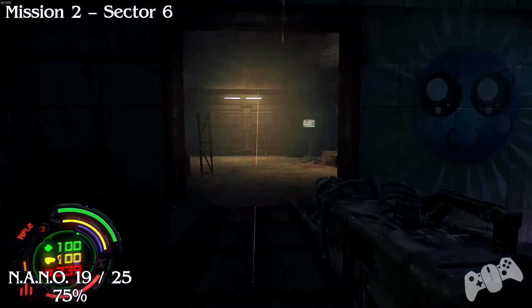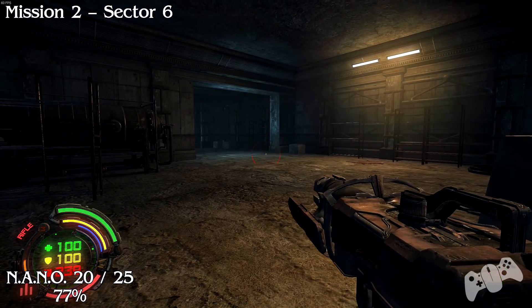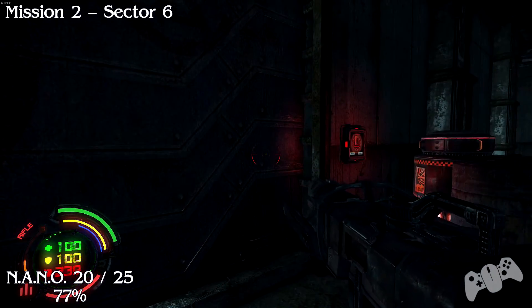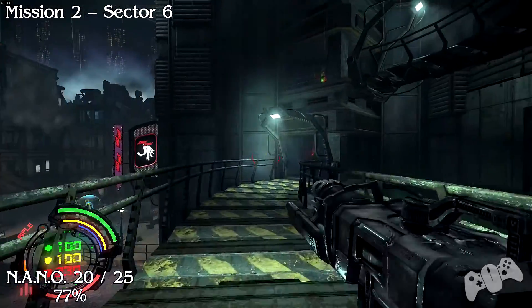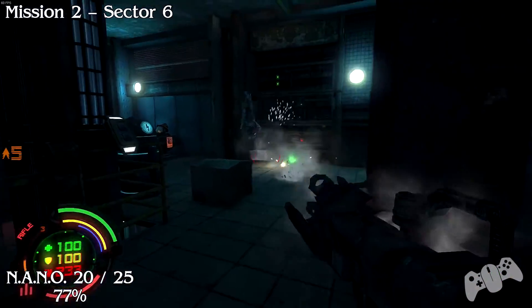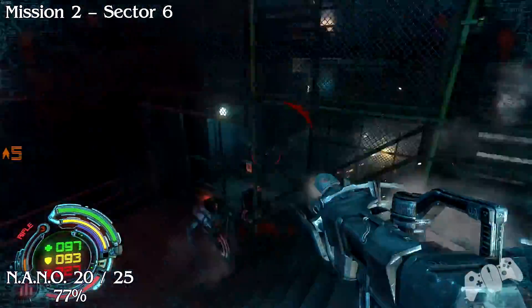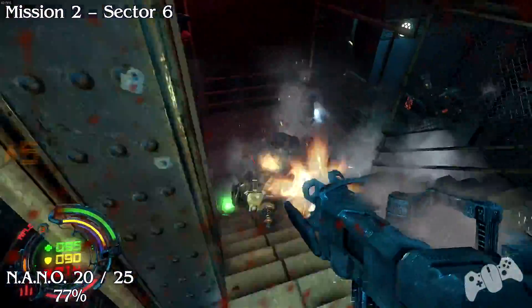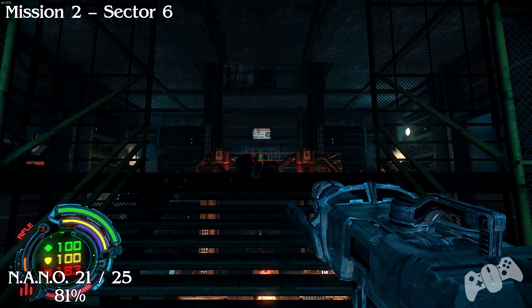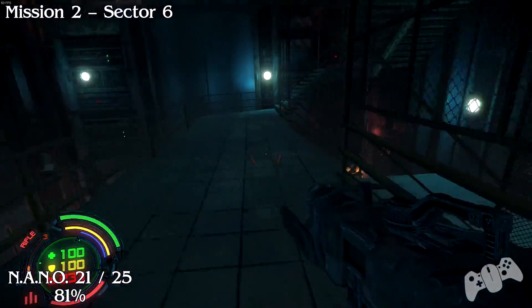Once you go through this area it will just be to your right hand side before you carry on - nano number 20. From the last location we're now heading to the next section. There is also an upgrade terminal to your left, so if you happen to gain any upgrades, upgrade your stuff if you need to. Once you're in this room, go upstairs and you'll run straight into nano 21. The reason I actually run past the enemies is because if explosions happen next to the nano, that nano will go flying somewhere else.